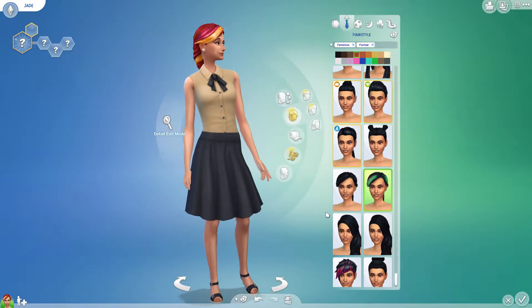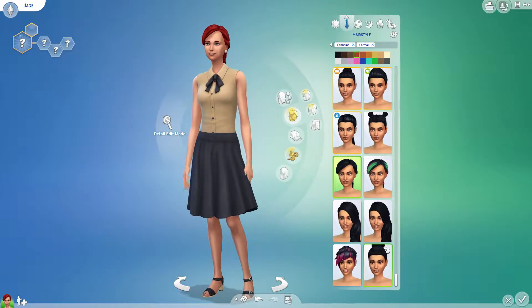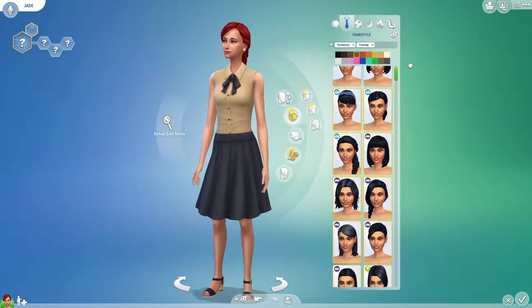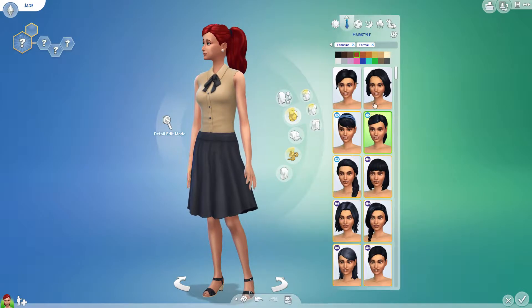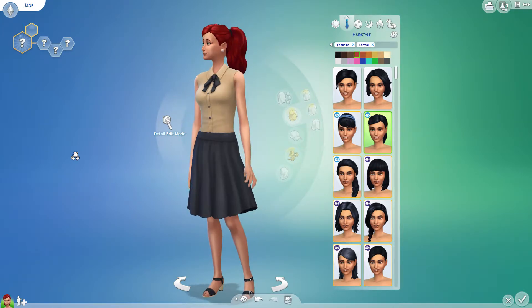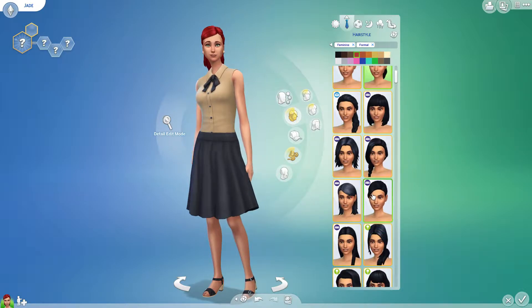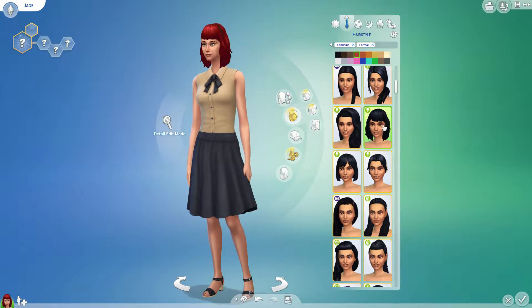There's this braid but I already used it on my other Sim. Okay, well we're just gonna keep that other hair. Decisions, decisions. Oh, I really like this hairstyle too — that actually looks like Ariel's hairstyle, but slicked back.